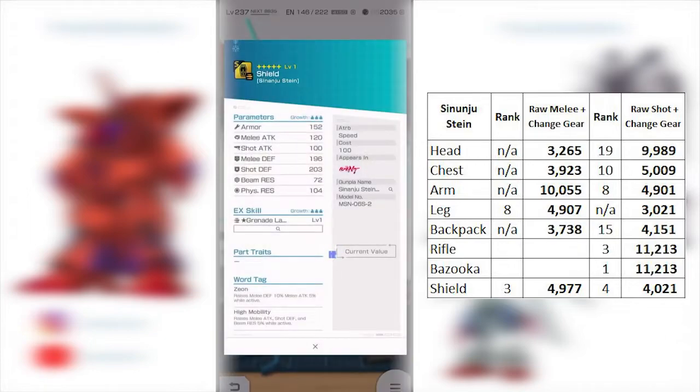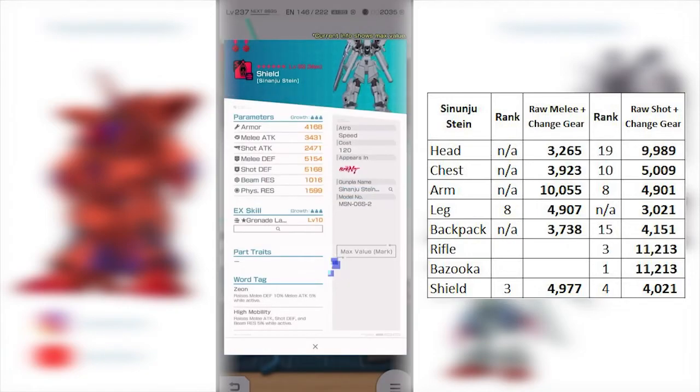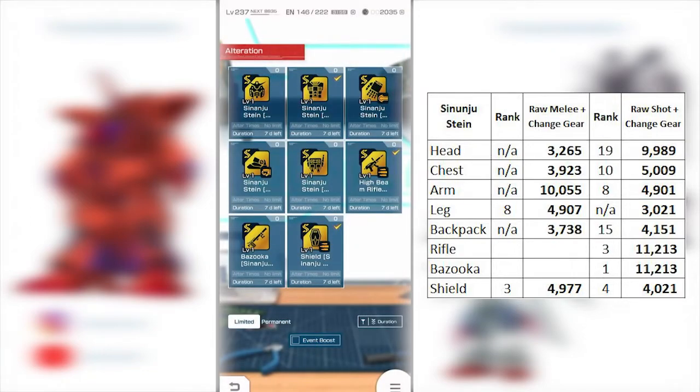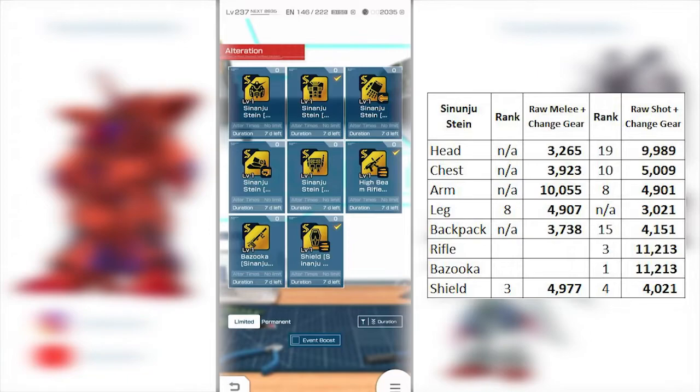The world tag is pretty good and evenly split between melee and shooting, so someone could take advantage of that for a powerful balanced build. For the shield, I expected something like a missile or beam cannon based on what I saw when reviewing the STU, but this one is strictly a grenade launcher. The stats are pretty high, distributed across melee and shooting. If you're gonna sub-slot it, it'll probably be mainly toward a melee build given the high mobility tag. They really thought outside the box here — sacrificing some parameter stats for better percentage boosts.